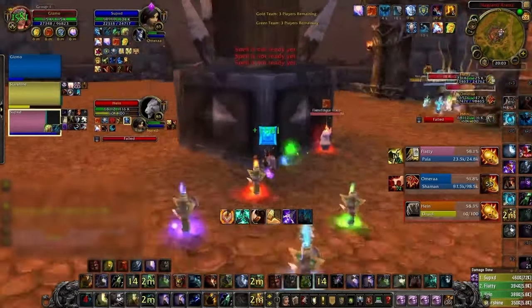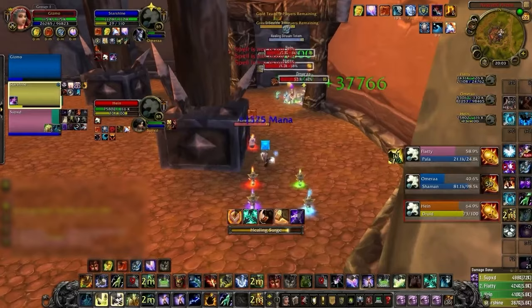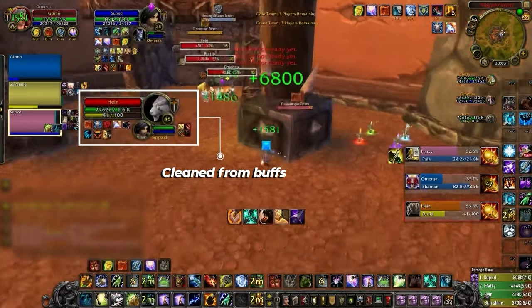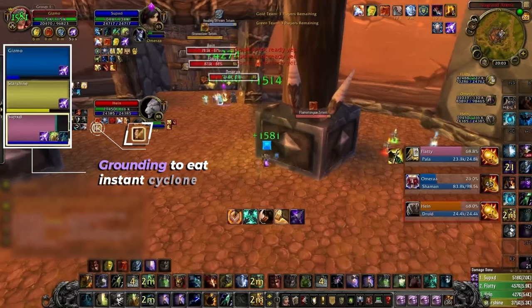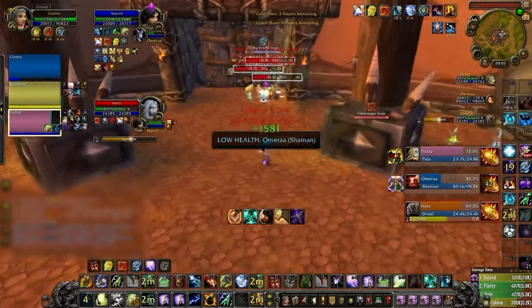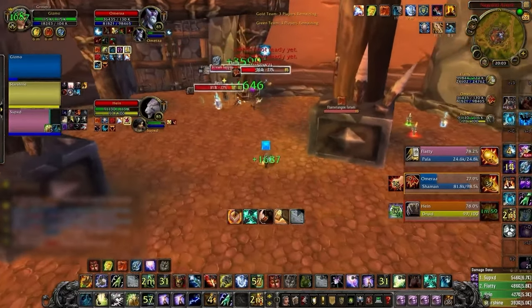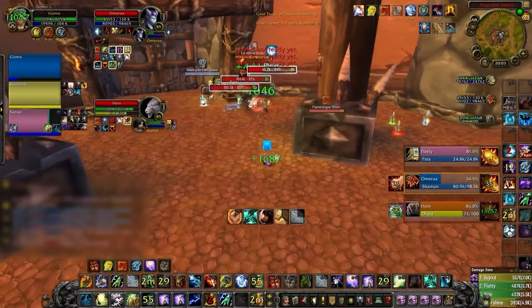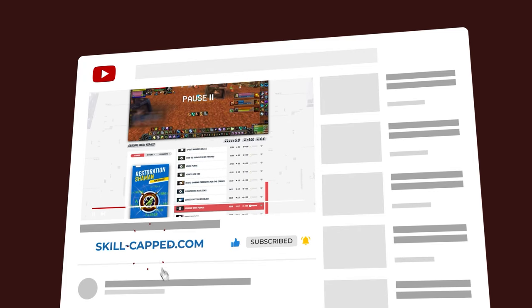As for preventing Cyclones onto your team, range isn't going to help much. But asides from keeping them clean, dedicate any time where you could otherwise be playing offensively to purely focus on just preventing Cyclones — things like pre-purging the Feral and holding Grounding Totem specifically for your team's offensive goes, as preventing Cyclones is almost always going to be far more beneficial than any other offensive contribution. Check out our class courses at skill-capped.com for more tips like these.